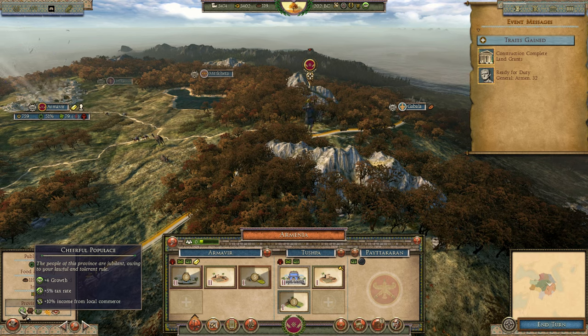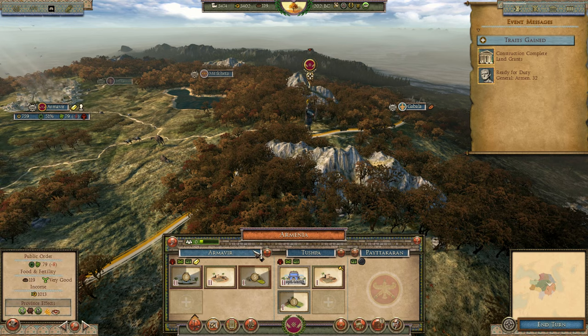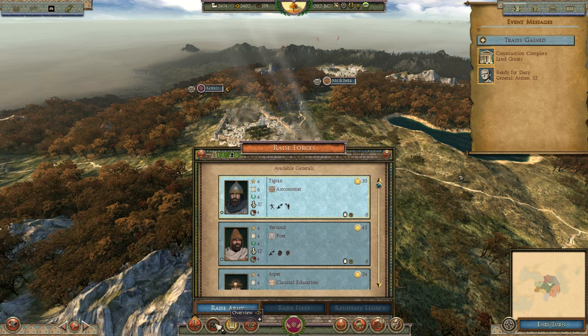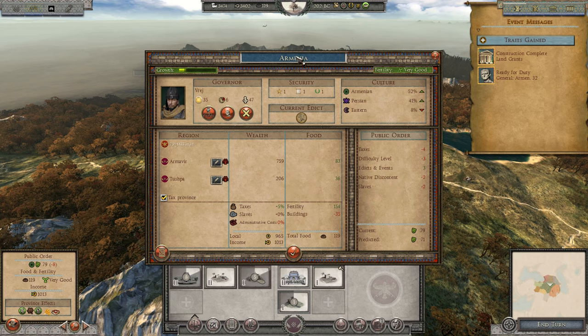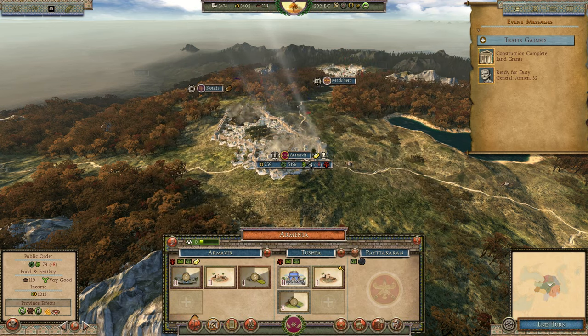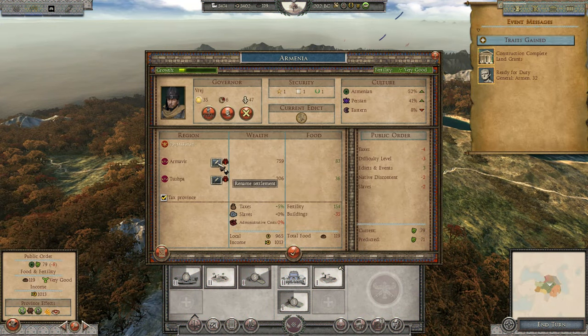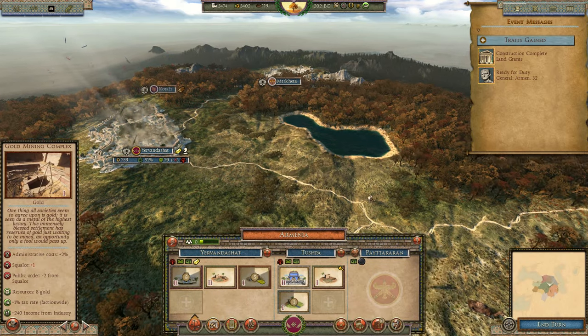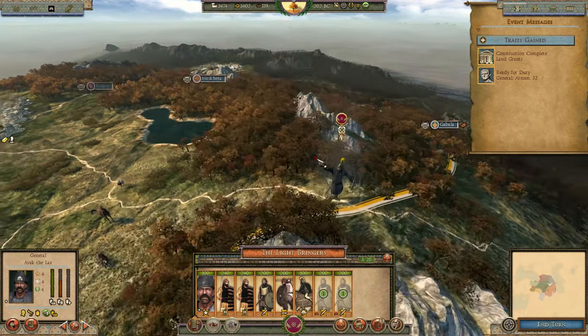I want growth to expand Armavir. Actually, I need to rename it - the settlement panel should let me rename it to Yervandashata, because Yervant the Fourth actually created a new capital there near Armavir. There you go - Yervandashata. That's the historically correct name for Yervant's new settlement.